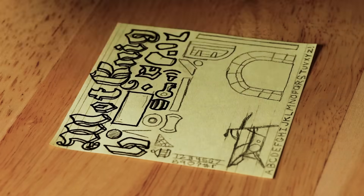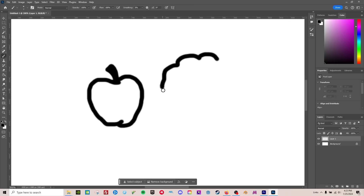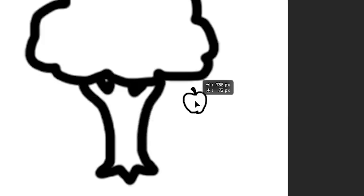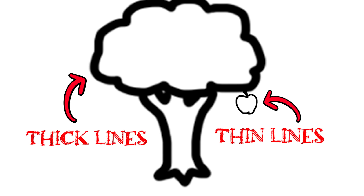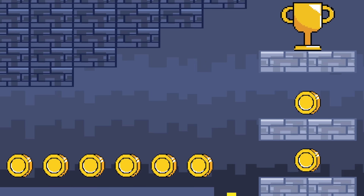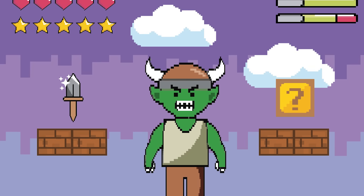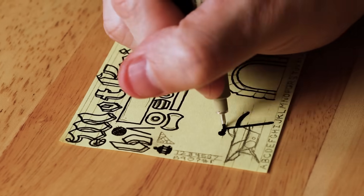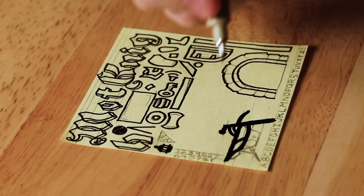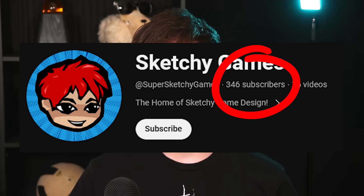One issue I came up against is the consistency of line thickness. If you draw two items with the same pen but then scale one of them up, the thickness of each line is going to be different. And when you put them side by side, the artwork looks inconsistent and kind of messy. Inconsistent sprite scaling is one of the telltale signs of amateur game development, and I don't want my game to look like that. So I deliberately used thicker lines on the sprites I knew I was going to be scaling down, like the motorcycle. See how much better that looks?